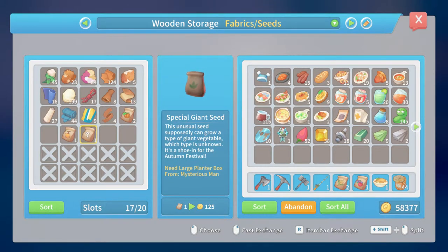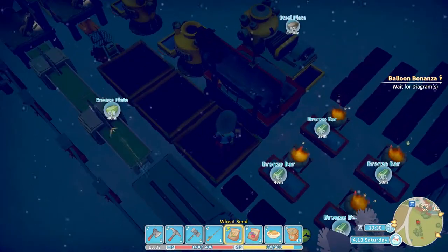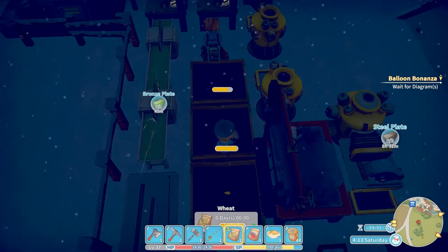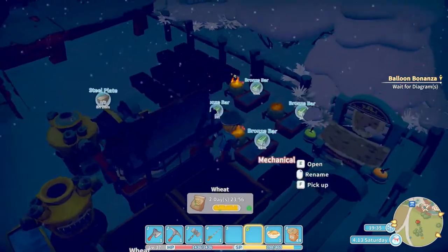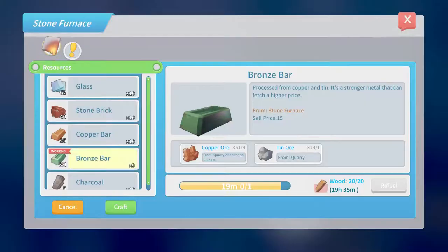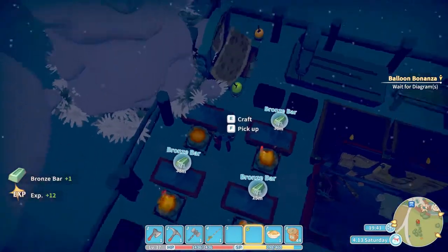We need a large planter box. Okay, from Mysterious Man. So I need to go get a large planter box from the church. It's not a bad idea, because I need more seeds too. Got bronze bars coming. We need more charcoal — that's what we need. So we'll get that started too.